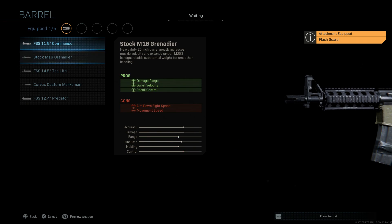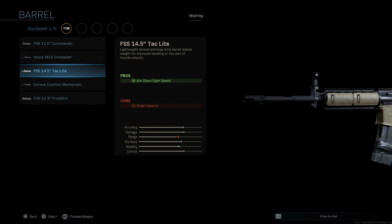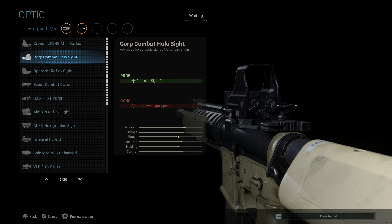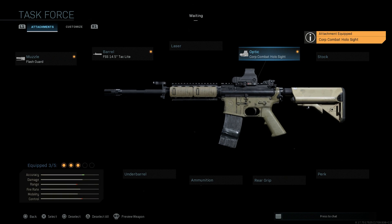For the barrel, we want the 14.5-inch Tac Light to create the M4A1 Carbine, which assists with aim-down-sight speed, with the con being bullet velocity. We're skipping the laser, and for the optic we're using the Combat Holographic Sight to stay true to the M4A1. This assists with precision sight picture. The EOTech holographic adds a bit of weight, so ADS speed takes a slight reduction — but nothing you'll really notice in game.